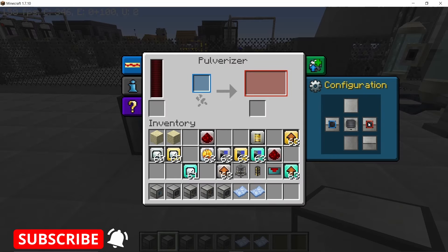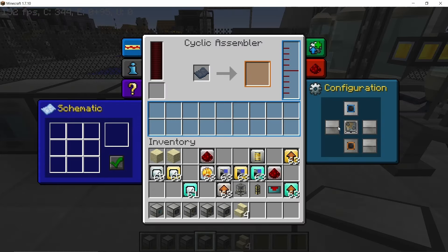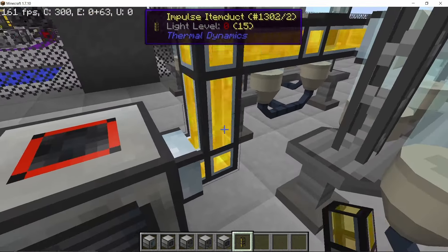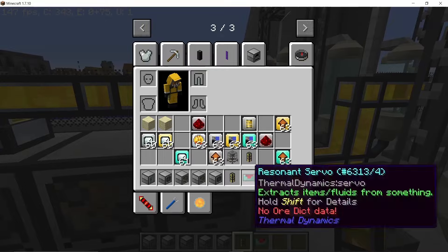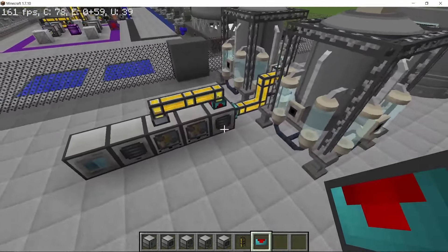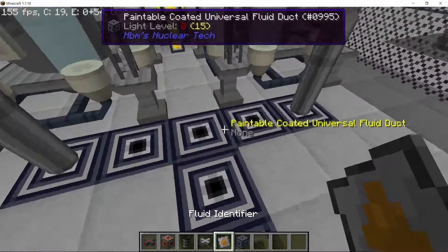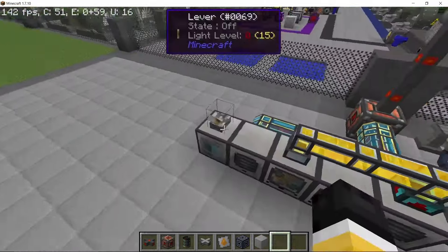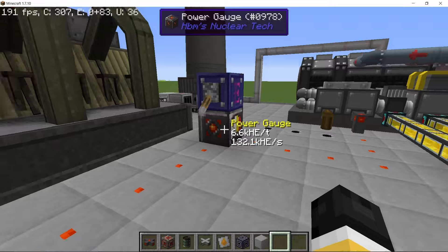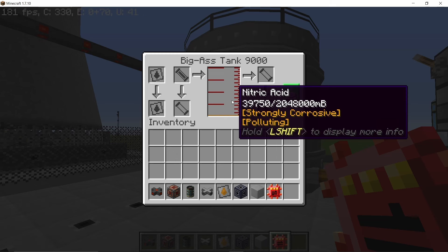In order to expand your nitric acid production, this can be made completely passively without going down the vitriol route. You just need to make a lot of nitre and then get that nitre into an industrial liquefaction machine, because liquefying nitre will give you 750 millibuckets of nitric acid, which is a pretty good ratio. I've made a similar setup but instead of sandstone I'm using sandstone stairs, as it has a 75% chance of giving nitre as a secondary byproduct. To expand this process you just need to increase the amount of pulverizers on both sides, as the pulverizers are the only bottleneck. The liquefactor will produce nitric acid passively without the use of vitriol.